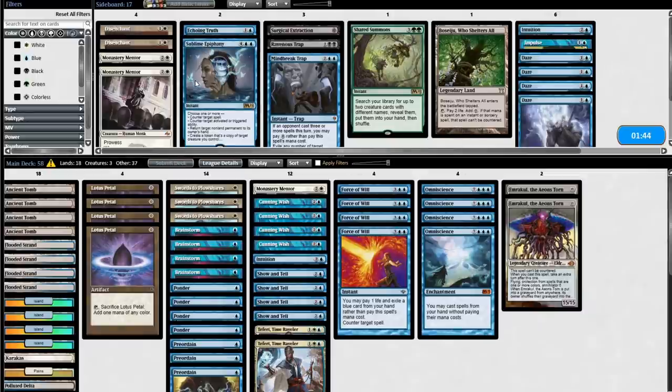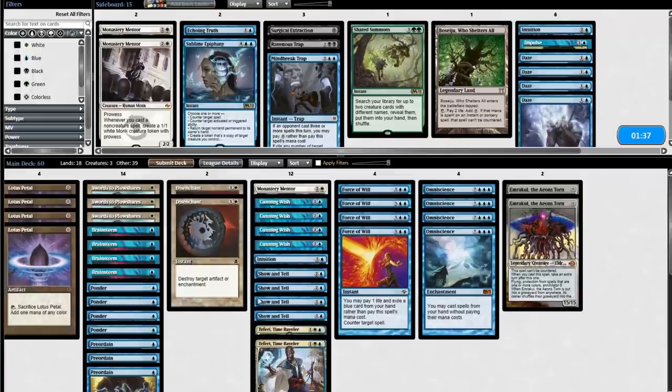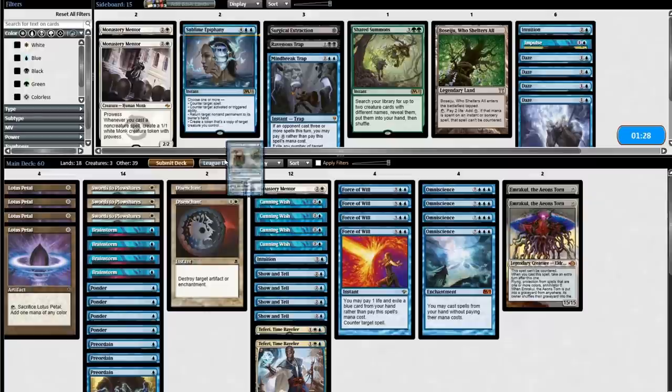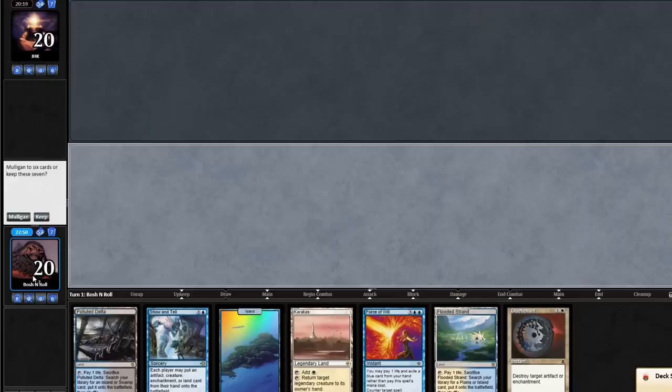I could bring in the Disenchants in case they have Choke, because they really only saw two Islands. I could bring in Echoing Truth as a more generic disenchant effect that can also bounce creatures. I really don't think Mentor is going to be the way I win this game, so I'm not going to bring those in, but I'll leave in the one that's in the main because that's part of the Shared Summons. I have Show and Tell but nothing to put in and no way to find it — I'm going to mulligan. I need to go fast.